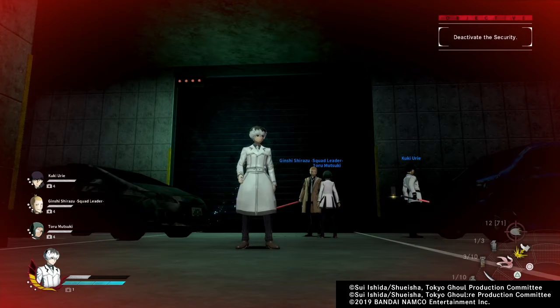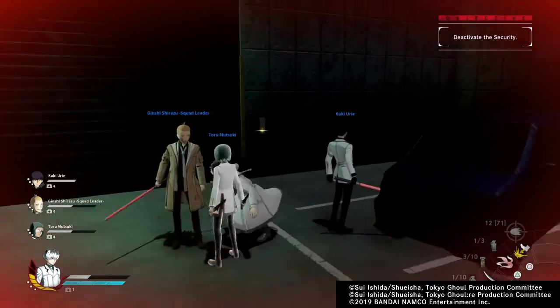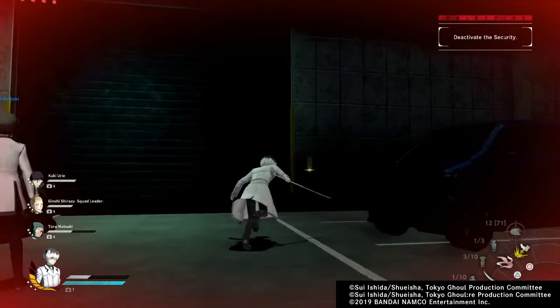So this time I'm going to react quickly and deactivate every single one of them very fast. Basically, I forgot to mention — there are four buttons that you need to press in order to activate all four of them to open the door.